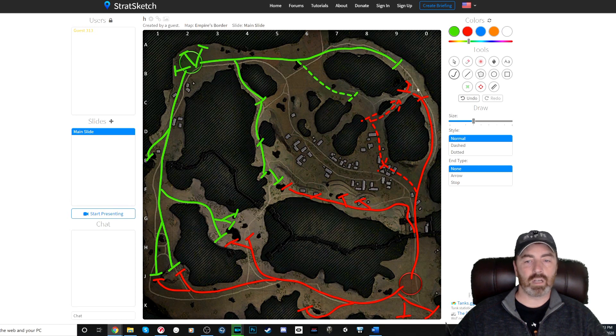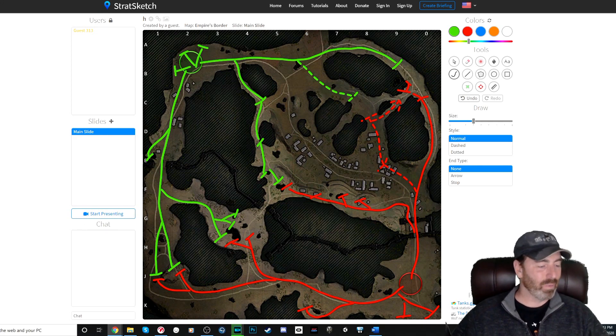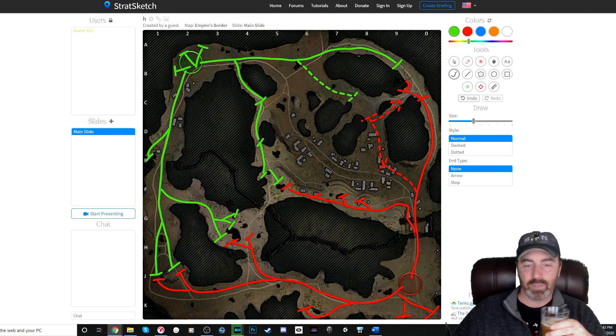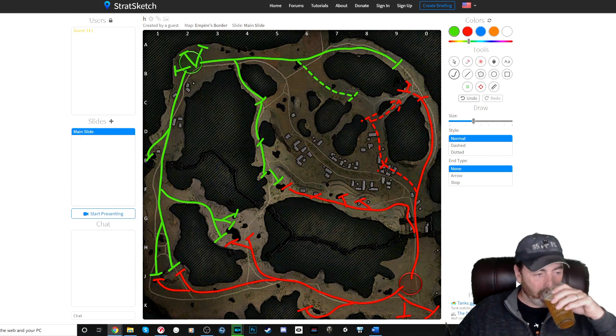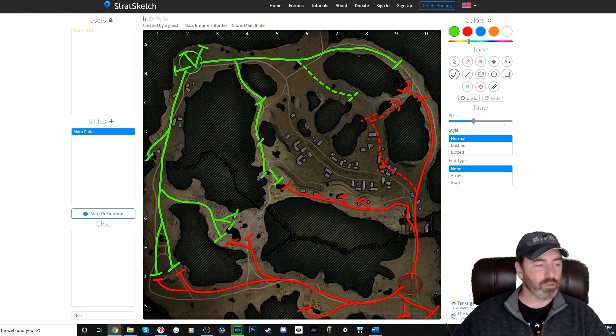Artillery on the red side is going to be in this area and potentially over here, getting shots either up into the northeast or down here to the southwest. From the green side, artillery unfortunately has almost nowhere to go — it's all just slight variations of hanging out in the corner. This map is bad — if I actually banned maps, it would probably be this one.